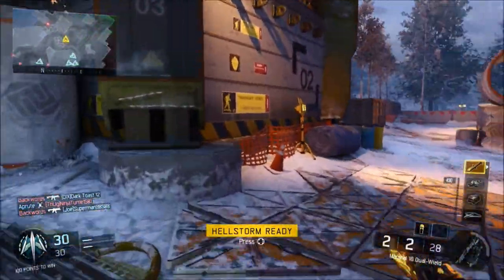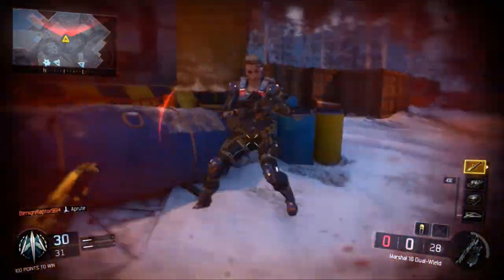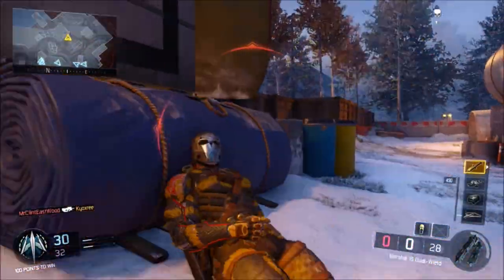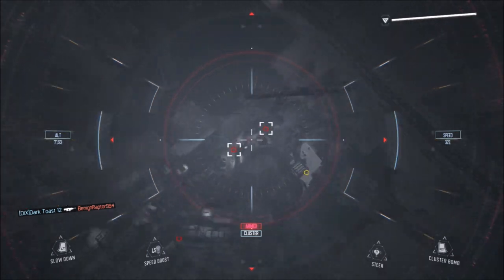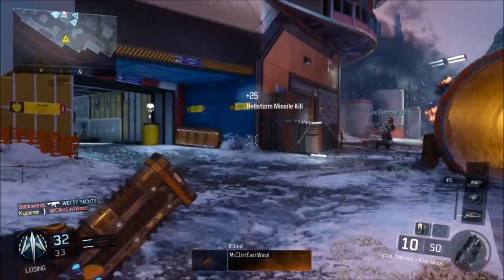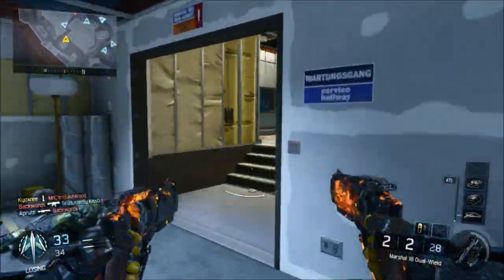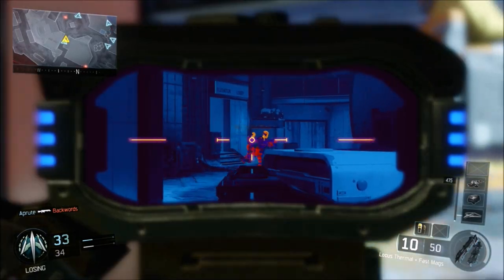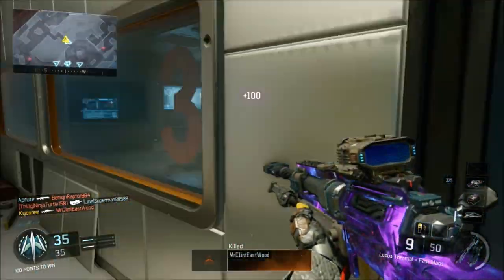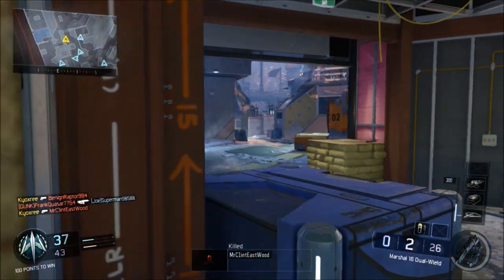Moving on to number 7 — this is a DLC map. It is Knockout. Knockout was such a beautiful map. The colors are absolutely amazing. It doesn't really look like a Call of Duty map, but the colors are so nice, and I really like the play style of the map. You can play a lot of game modes — Search and Destroy is really cool, Team Deathmatch — those are all good game modes for that map.